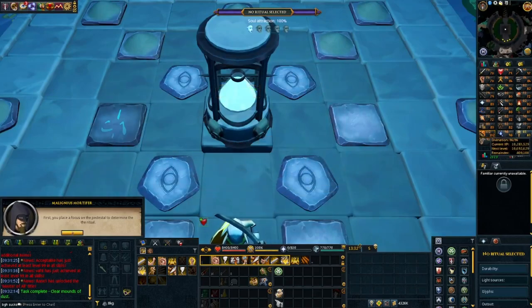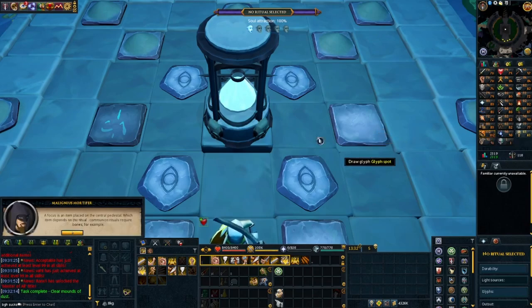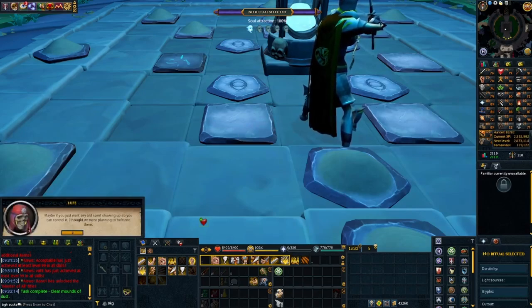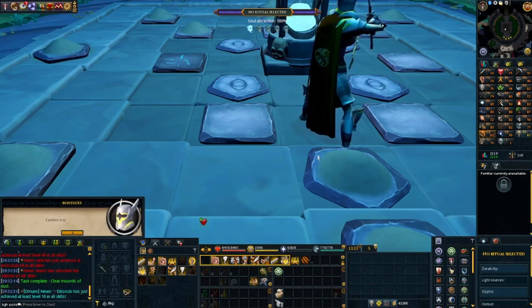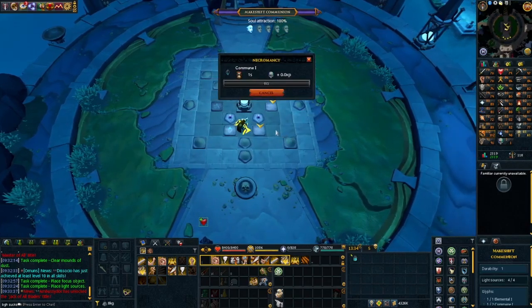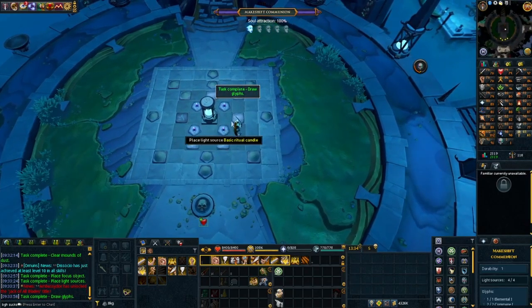Once you hit level 20, you can complete the Killie Rogue Quest. This will teach you how to upgrade your weapons and armor. The upgrade process is very simple: you take your tier 20 and upgrade it to tier 30, then tier 30 to tier 40, and so on. You have to do this every step along the way. Upgrading your weapons is a really good way to increase your damage and accuracy, and necromancy damage scales with your accuracy, so it's two birds with one stone.